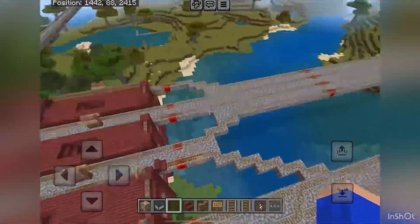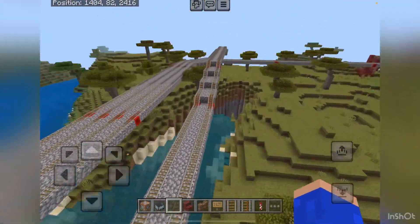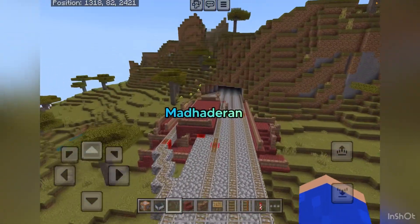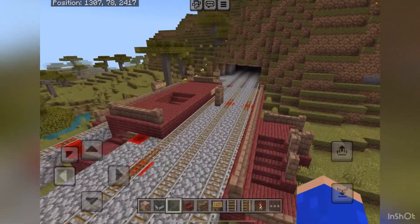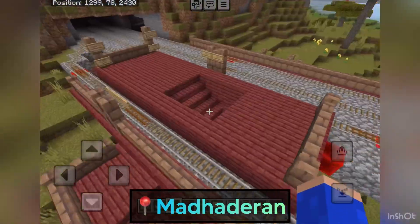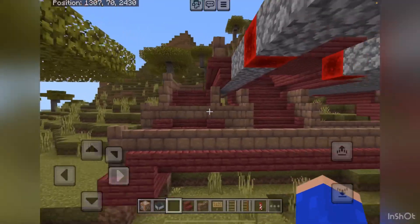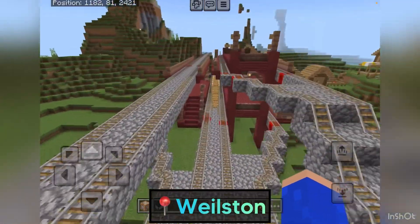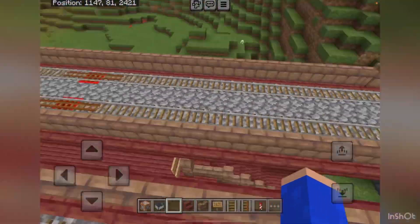This is where all the track merges once again after splitting up. The stations on the central line were affected — they were closed so that we could build the new Ferrocallan line there. For stations like Manhattan, it was closed and then rebuilt, and you can see the old staircases here. Then we have Wheelston, which looks pretty much the same; the new Ferrocallan line tracks just go above the station.